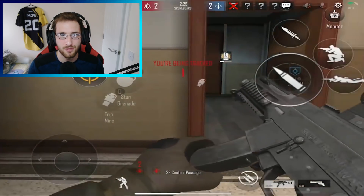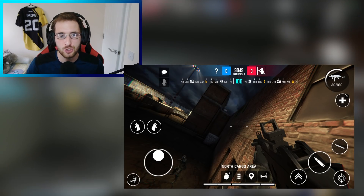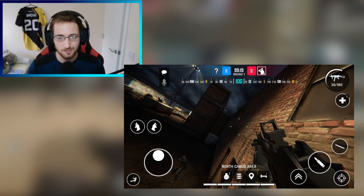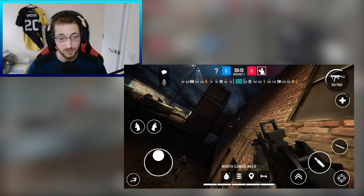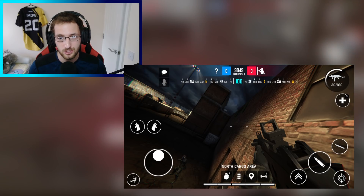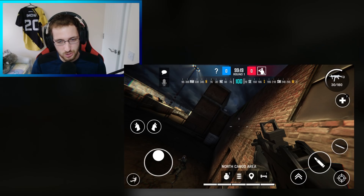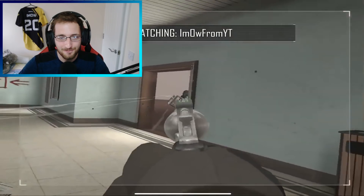We're going to be talking about the rappel system within the game. On screen right now an image should be appearing which shows the rappel system. The image basically shows us that the rappel system has been added to the game and it looks pretty slick. You can see somebody climbing up the wall with the UMP, and the game looks a lot smoother and more appealing to the eye.